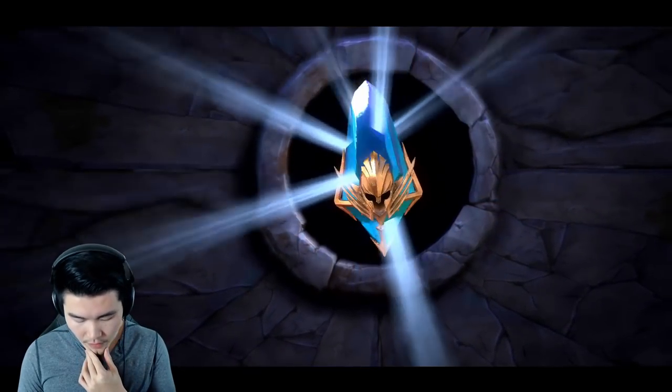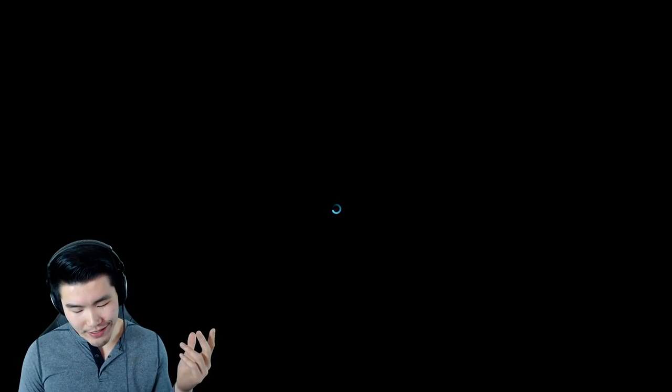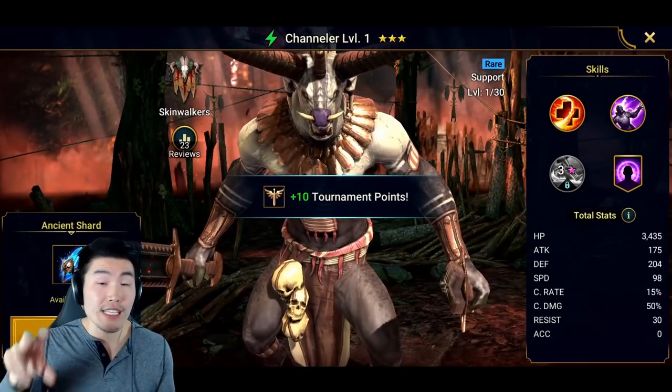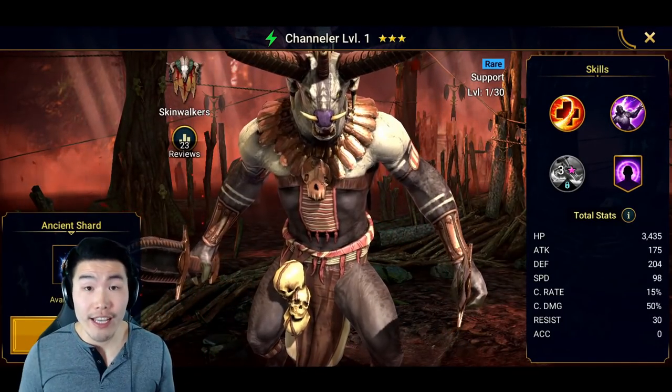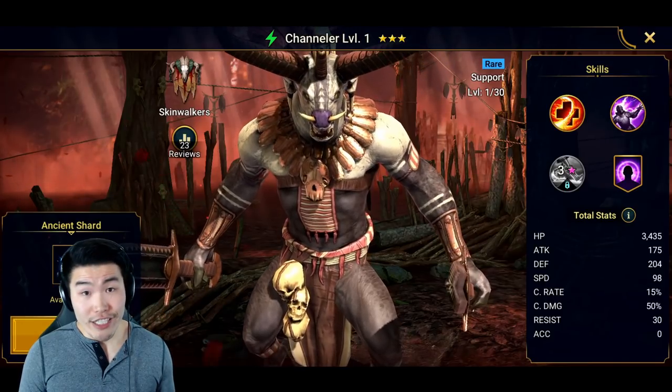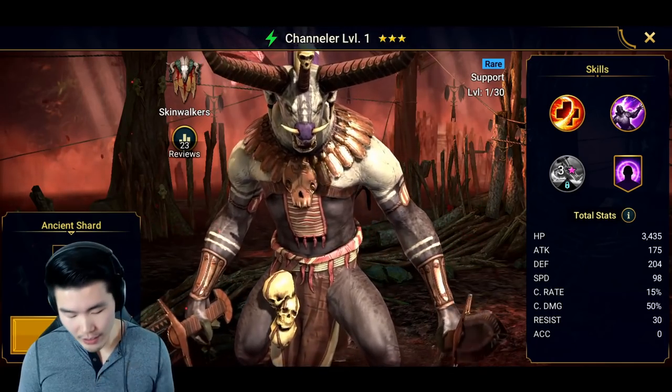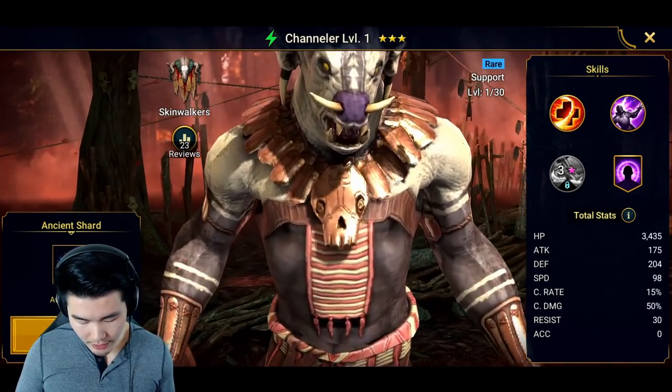Let's do another one — come on, legendary! That's a rare. Blue light is rare, purple light is epic, and obviously orange light is legendary. Here we have Channeler, and even for these rare three-star characters, the design is actually still really dope.